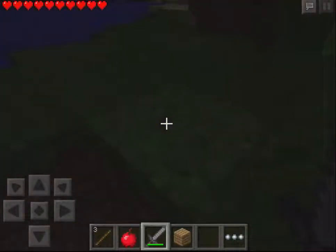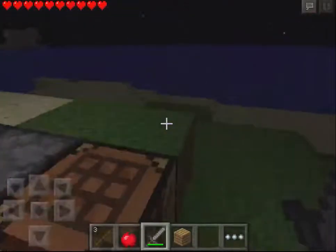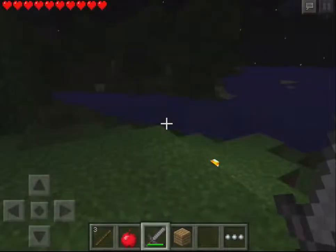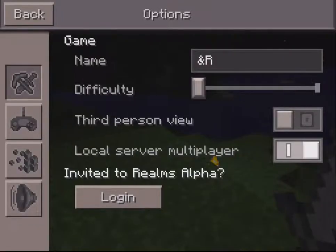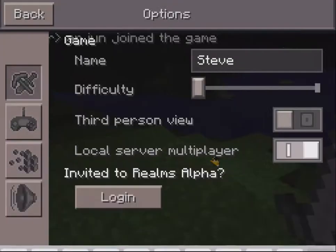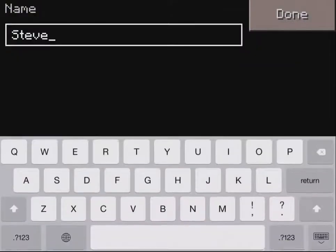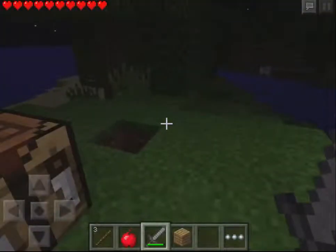A zombie first — god, this is hard difficulty. Let's get back to safety. Let's fix the name — Steve. Okay, Steve works. We have a surprise guest — hey Arjun, what's up!